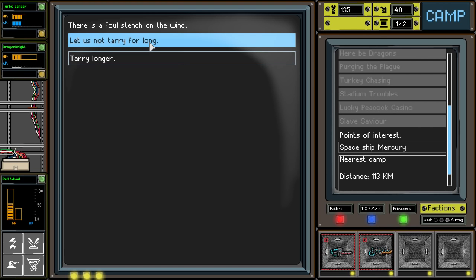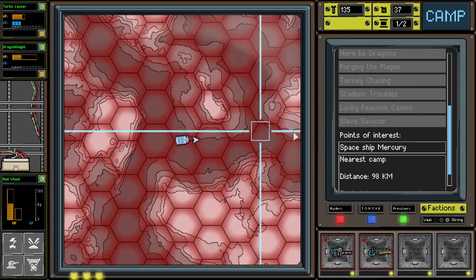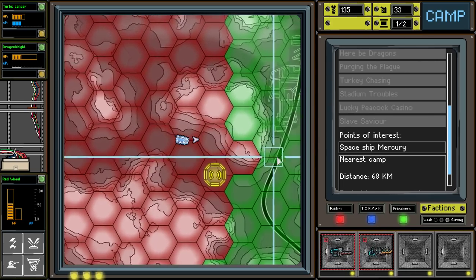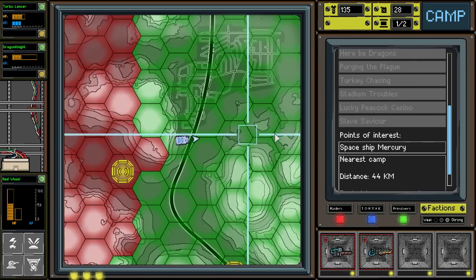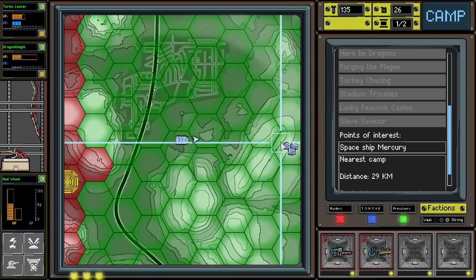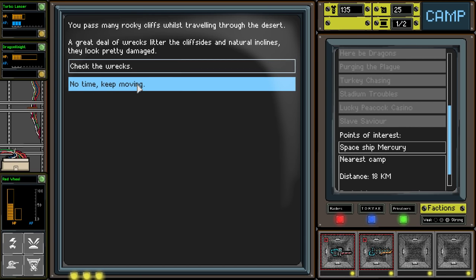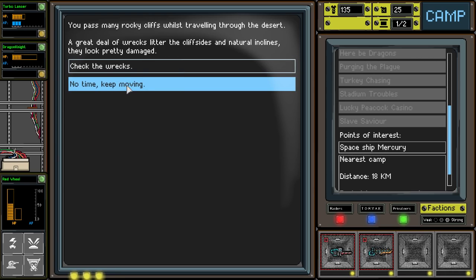Let us not tarry for long - there is a foul stench on the wind. No, we want to keep moving. We're going to make our way to this camp hopefully. I think these are some new camps - I really haven't explored too much down here. We can just make it to this camp without having any problems. There it is. We'll probably get hit at the last second. You pass many rocky cliffs - I've had this one before and there's littering on the side. A lot of times it is a battle so we'll just keep moving.